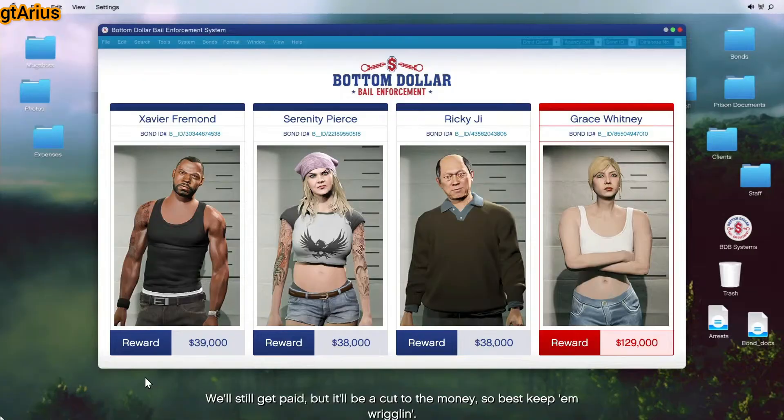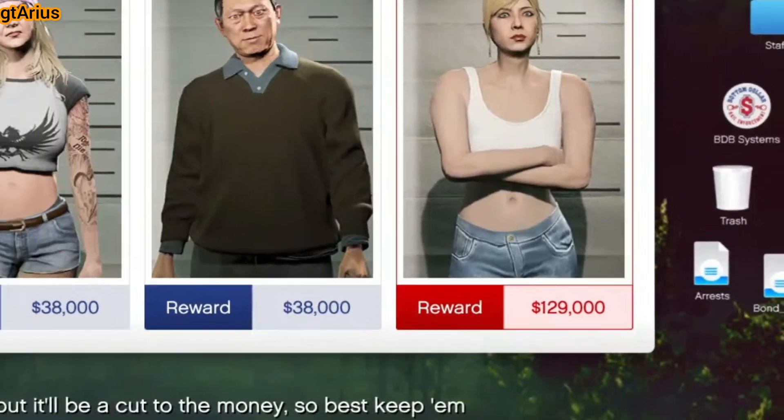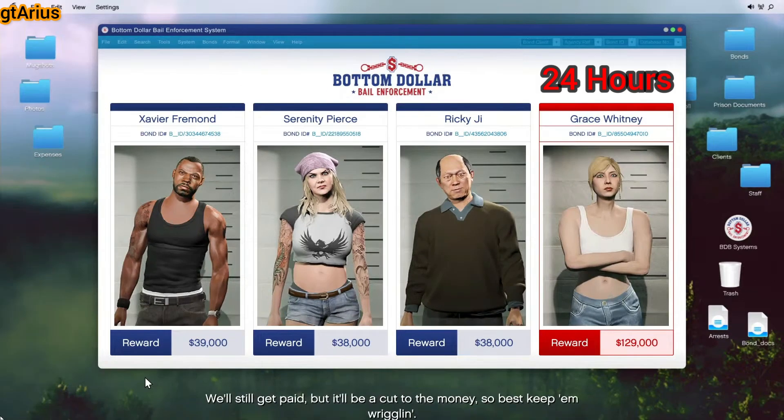Once you're set up, the DLC offers four different bounties to choose from. The highest paying bounty has a 24-hour cooldown, while the regular bounties have a cooldown of just 48 minutes, but only after you have completed all of them.